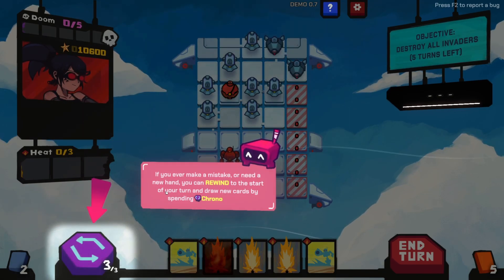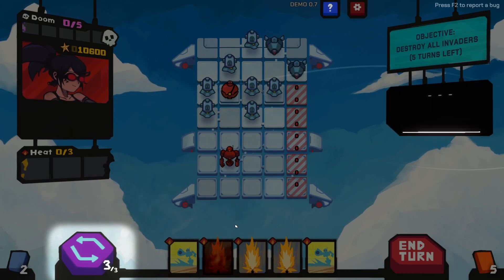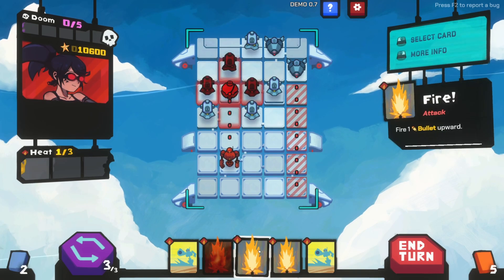If you ever make a mistake or need a new hand, you can rewind to the start of your turn and draw new cards by spending chrono tokens. You should be good to go for the rest of the battle. Good luck - well I'm in big trouble now guys.